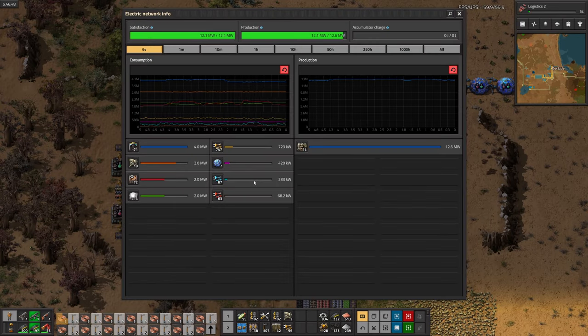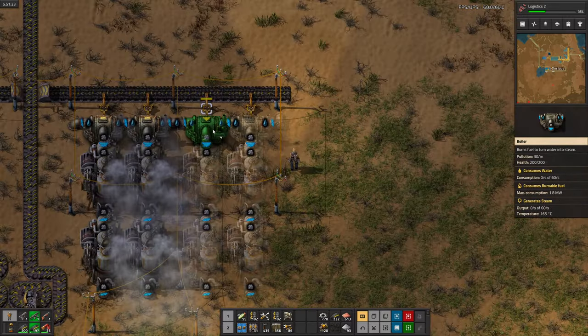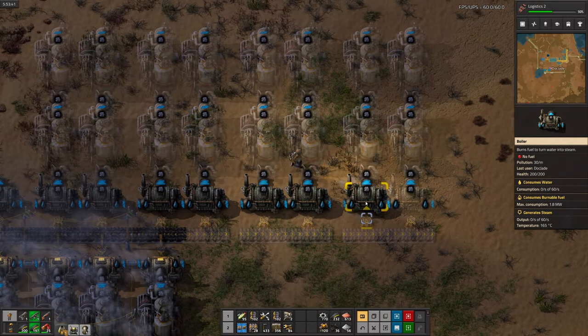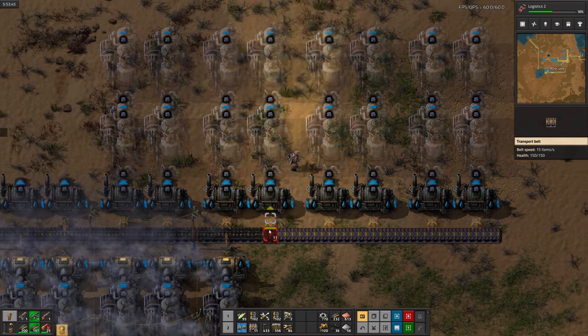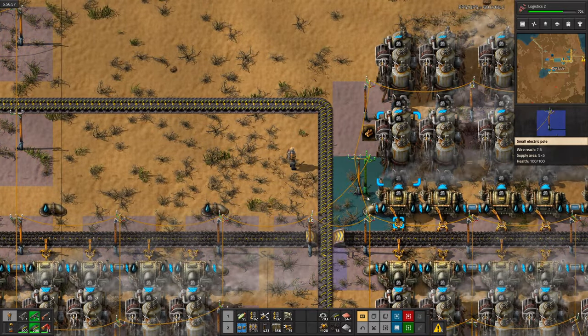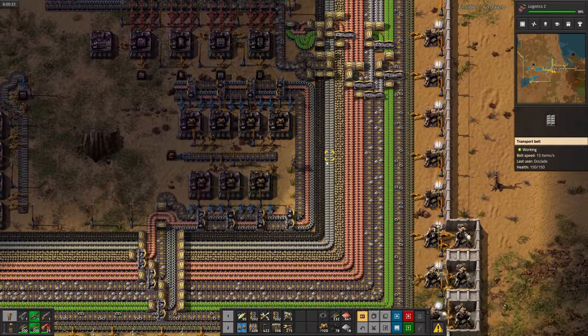But it looks like it's time to upgrade power again. I went ahead and added a second pump so I can make it twice as big this time. I shouldn't have to come back and upgrade it for a while now. Looks good — we're only using a quarter of our total power output now.